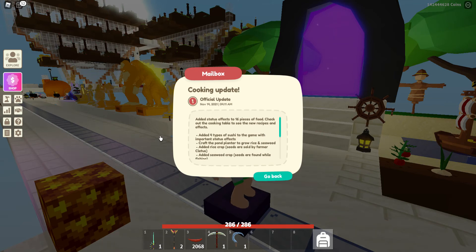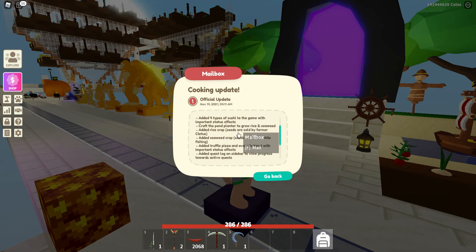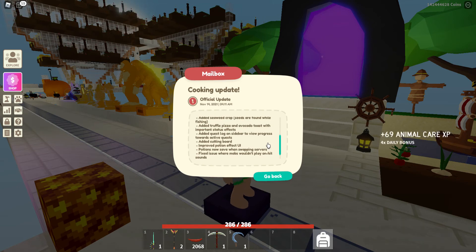There is a new rice crop you can get from Farmer Cletus in the hub, and a seaweed crop which is quite a rare one — you get that by fishing. Scrolling down, there's also truffle pizza and truffle avocado toast, which are cool because now there's actually something to use black truffles for.